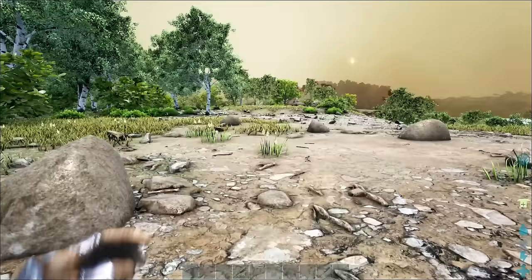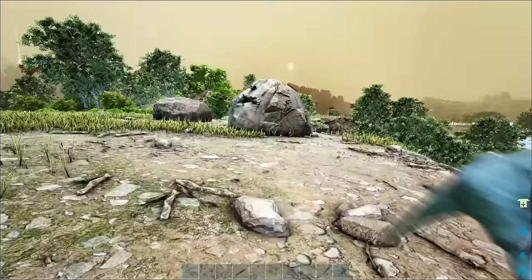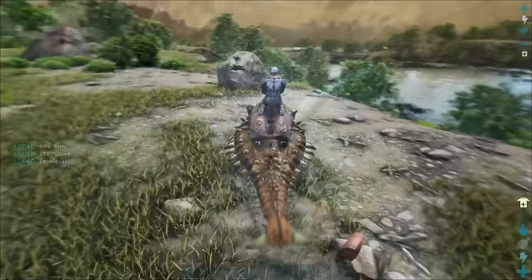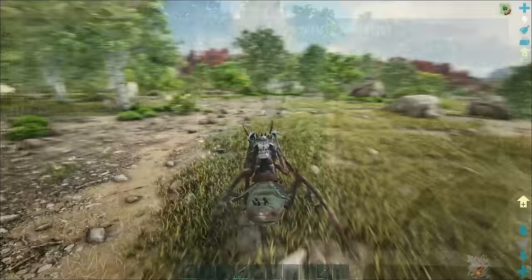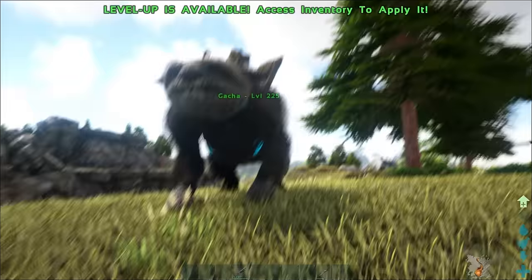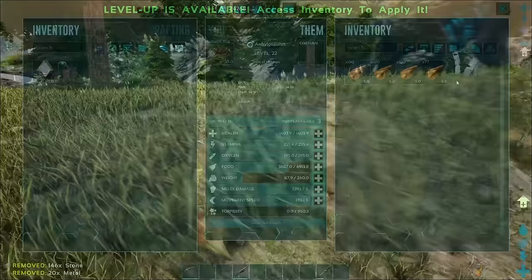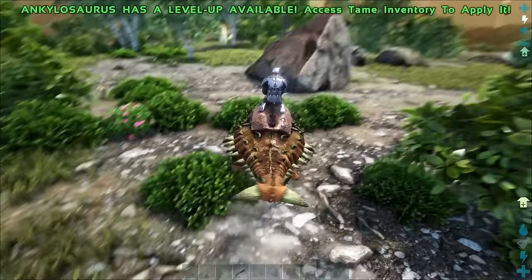The last resource I want to talk about today is flint. You'll need flint for gunpowder, among other things, and will need a ton of it. A good old metal pick is the most efficient way to gather flint, but the Ankylosaurus will generally gather nearly the same amount of flint — just a little bit faster — so it's kind of up to you how you want to gather it. You could always go down the mantis-holding-a-pickaxe route, or even use a gacha to get yourself some flint, but with the amount you'll need, it's important to figure out a method that works well for you. The Ankylosaurus is my preferred method, particularly because I play with boosted gatherings, so it just ends up taking less time for me.